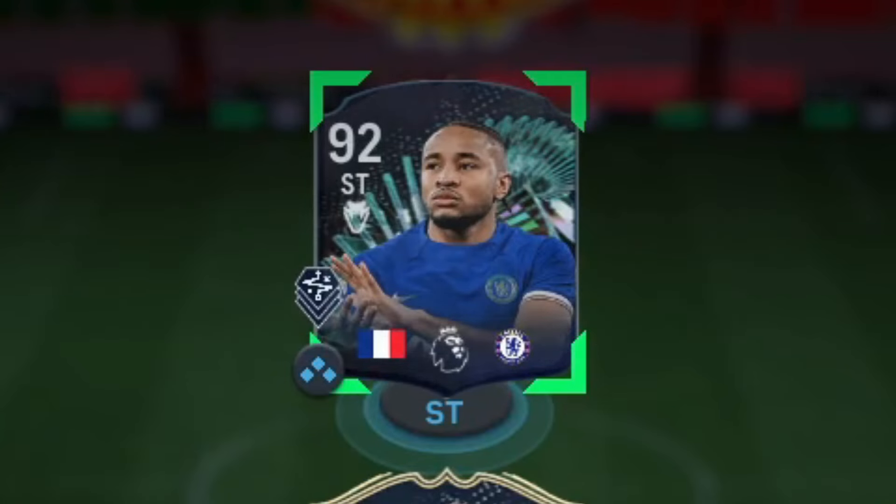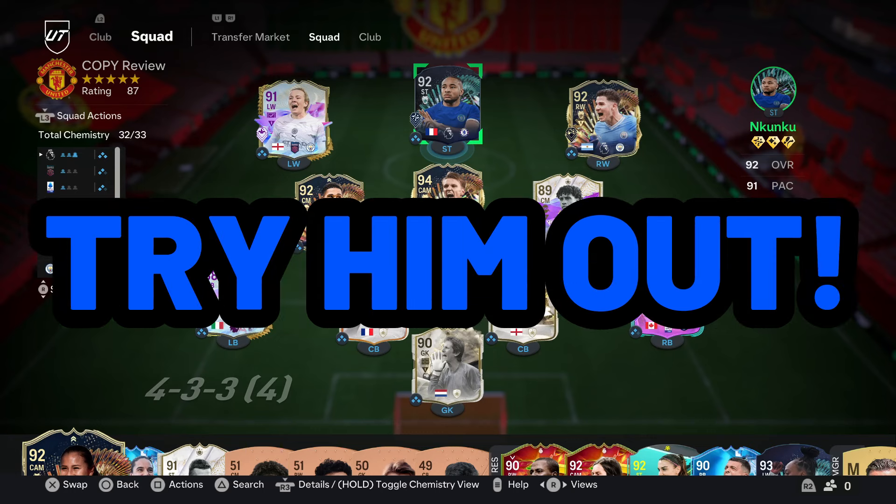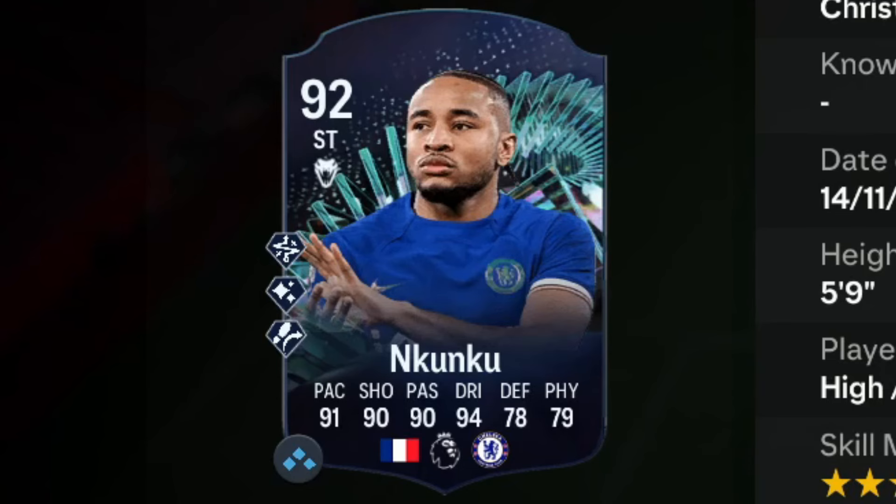We got Premier League Team of the Season Moments — Christopher Nkunku. Let's take a look at him and try him out. This card has 5-star skill moves, 4-star weak foot, high/medium work rates, and he is 5'9". His body type is mostly explosive: 91 pace, 90 shooting, 90 passing, 94 dribbling, 79 physical.